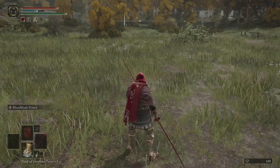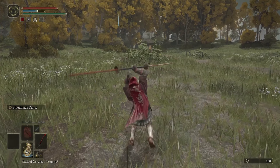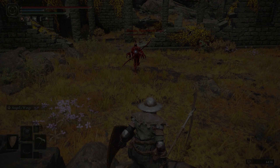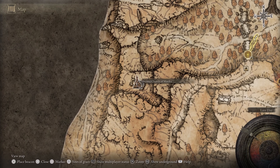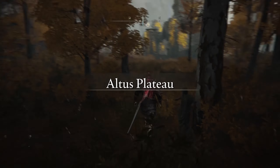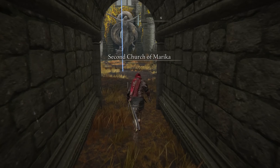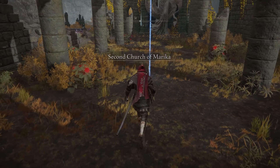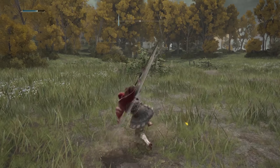No spoilers here. Interacting with the bloody sign will pull you into Yura's world, where you'll be able to help him defeat another Bloody Finger, and he'll tell you about his mission to slay Bloody Finger Eleonora. After this encounter, the final time you'll encounter him will be at the Second Church of Marika on the Altus Plateau, where you'll be invaded by Bloody Finger Eleonora herself. Defeat her, and her bloody Poleblade is all yours — and man, is it cool.